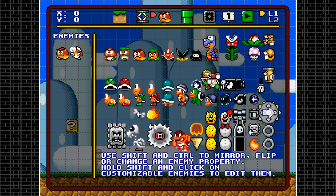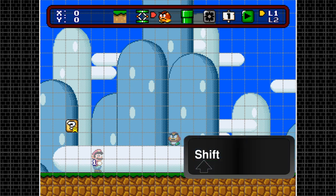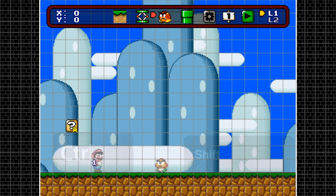We start off with the Goombas. There are only two keys to customize enemies here: left shift and control. For Goombas, you can't do much — you can only change color by hitting shift, and hitting control only flips them around and makes them move to the right instead of the left like they usually do.